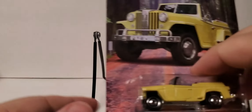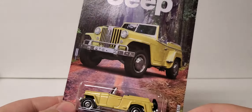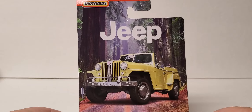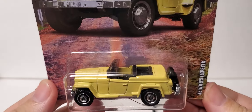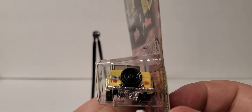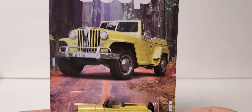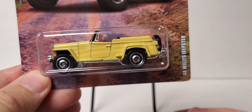This next one is the '48 Willys Jeepster — look at that artwork on that thing. The woods in the back... is this a new casting? Has this been released before? This has got rear bison plate, headlights — man, that is one awesome Jeep. I love it. They did good on the wheels too, I believe.